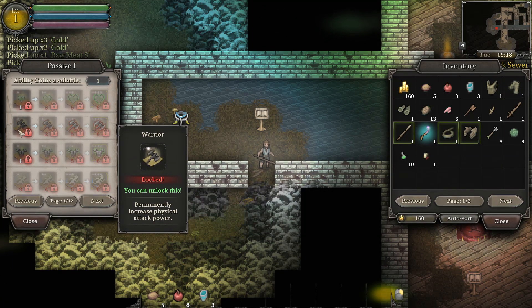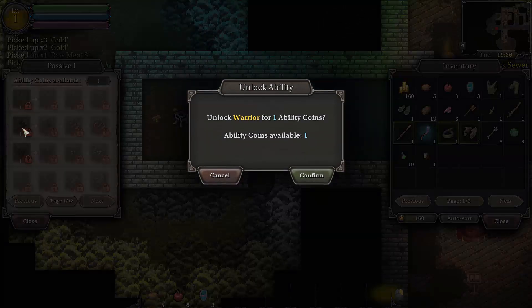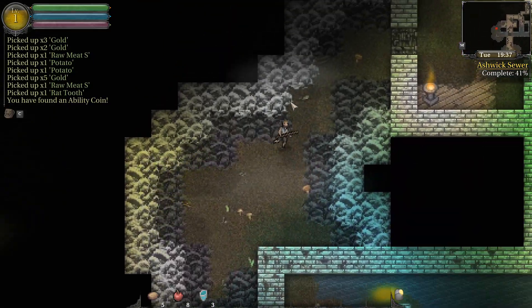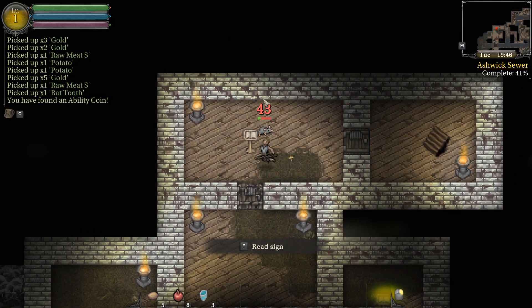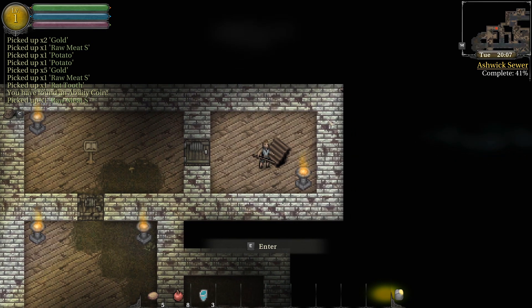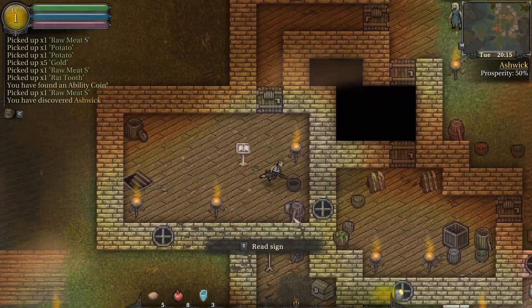It'll come back around. We've got warrior — permanently increase your physical attack power, permanently increase your physical defense. Let's go with attack power for right now. I'm an all-in DPS kind of guy. I firmly believe that if the enemy manages to kill you, it's not because you're bad at dodging or blocking — it's because you didn't plan out your stats. Your attack should be so overwhelming that you can just flail wildly and watch the enemy fall over from the sheer majesty of your DPS. That's how I live my life in RPGs.